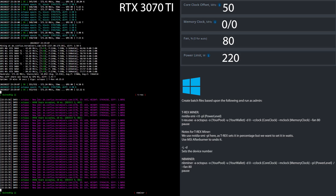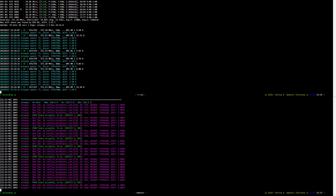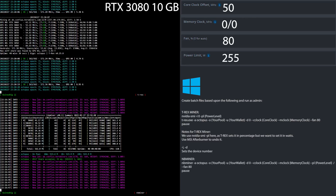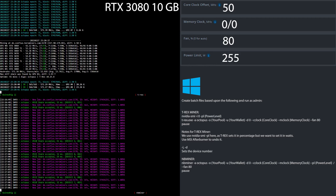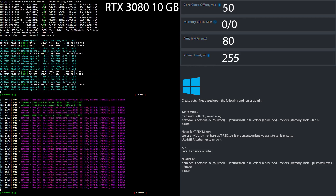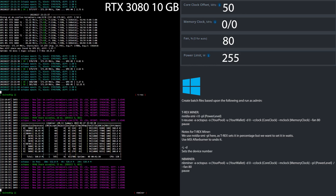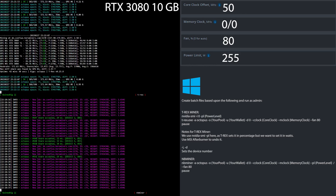Now it's time to have a look at the overclock settings for the RTX 3080 10 gigs mining Conflux Network. I set the core clock offset to 50, the memory clock to 0, the fan speed to 80% and the power limit to 255 watts. If you are using Windows, simply create batch files based upon what you see here.